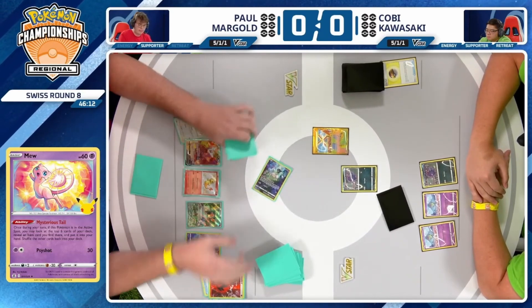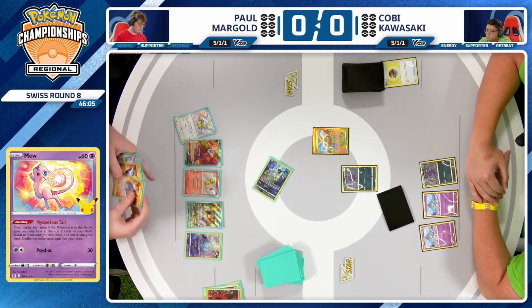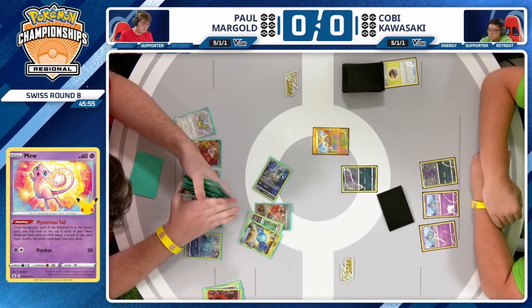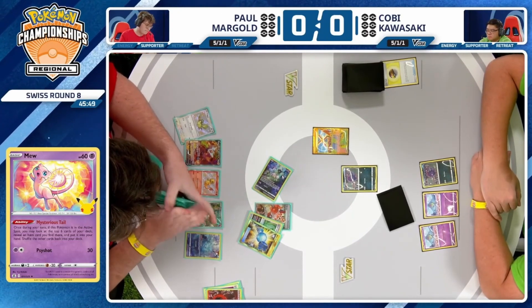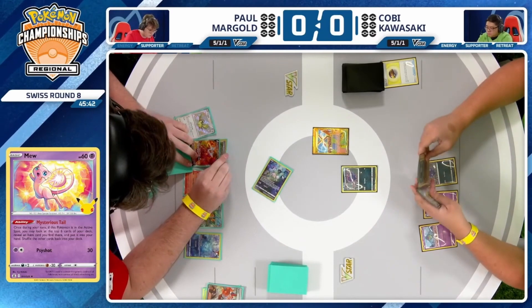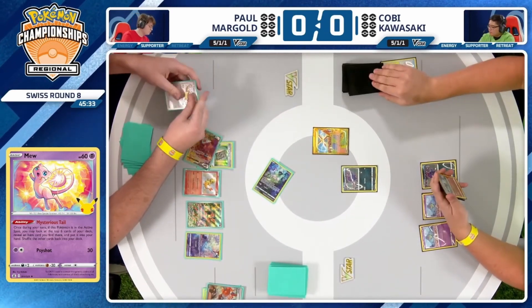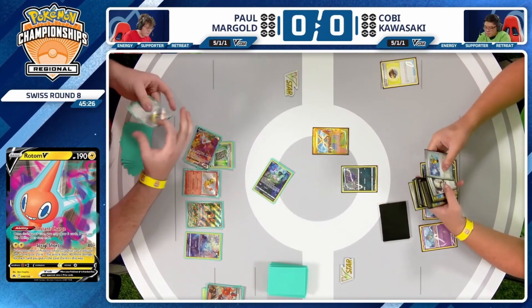If Paul wanted to make a call that Kobe does not play something like the Jolteon that can one-hit KO Pidgeot, I'd actually like to see Paul try to attack with that Pidgeot itself. It deals 120 damage and can take knockouts on most things Kobe puts into play. But it's difficult for Paul to make that call without having seen Kobe's list — if he runs into Kobe's active Pokémon with a Pidgeot and there is a Jolteon with Reversal Energy, he could lose his Quick Search Pidgeot.